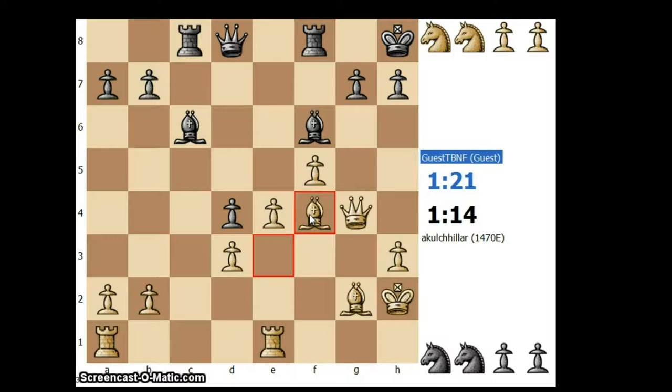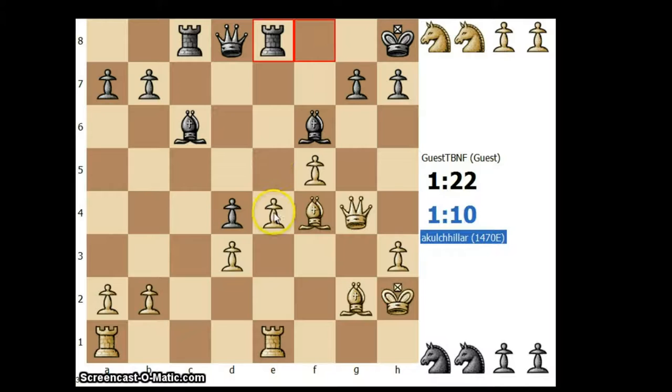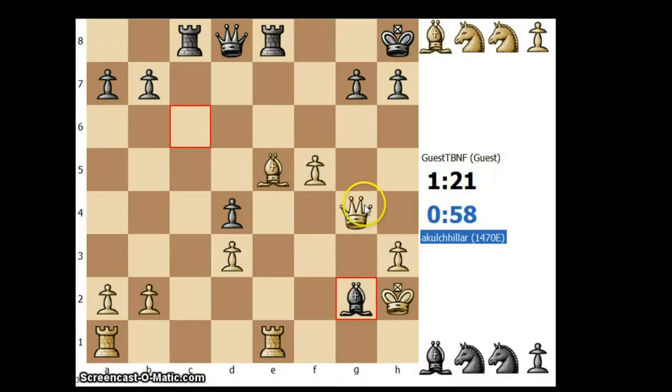Rook e8, but now I want to play e5 — he really cannot do much. Although my bishop would be open to some attack, my king is defending the bishop on g2 and my queen is also defending. So let's play e5. Bishop takes e5 — this is a mistake because now I can take the bishop and I am threatening checkmate which he is ignoring. Good game.